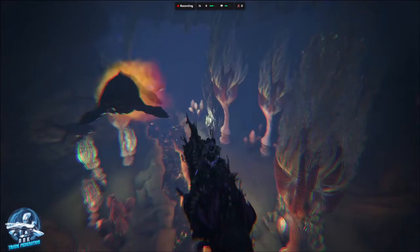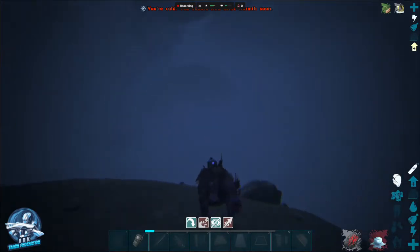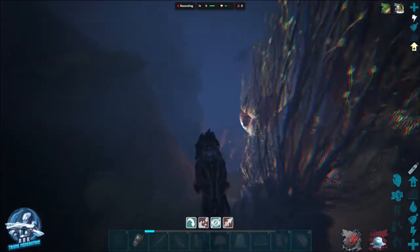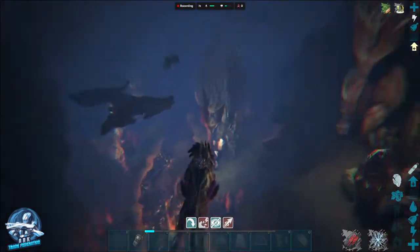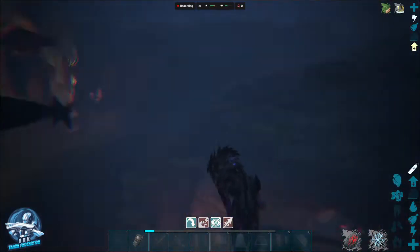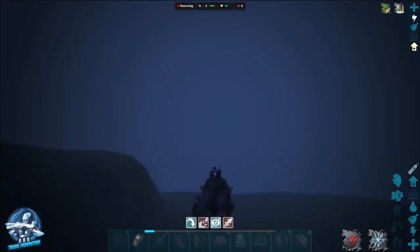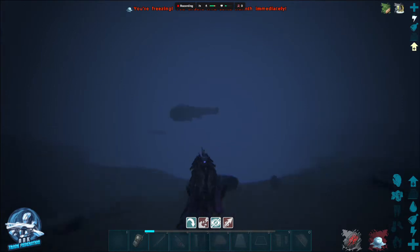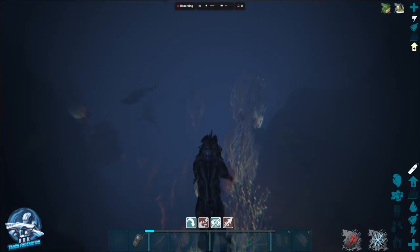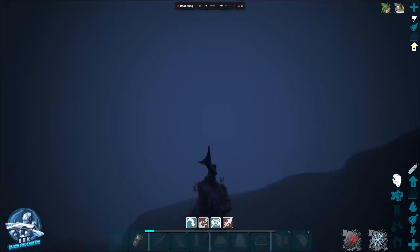We've got everything following us here. Luckily the Shadow Mane is a great dino to take underwater because you can pretty much outrun anything. Let's see if we can just spin it around, get past this Alpha Mosas, and show off that Tuso. There's our Tuso. So it's a dangerous spot, don't get me wrong, but this is where the Tuso spawn. It's a pretty big area — there's another Alpha Mosas. There is a radiation zone down here as well; that's where you can pick up element ore. But this is the place where Tuso spawn.